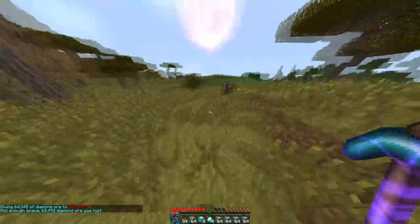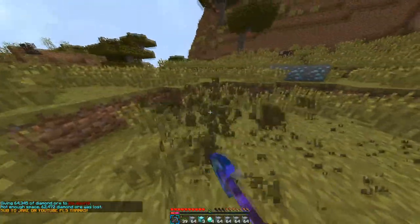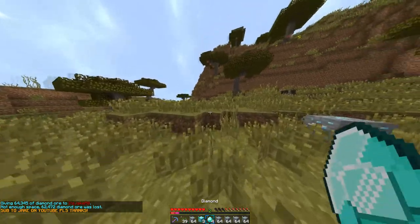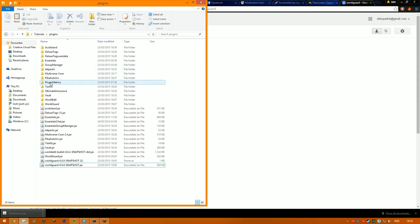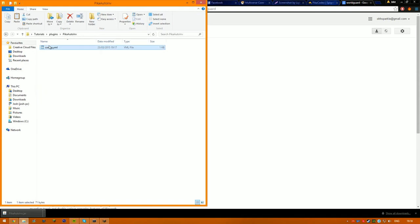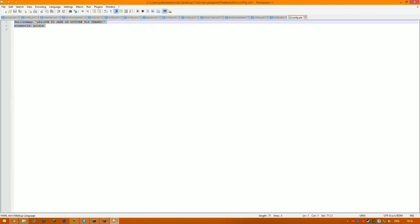It also has a fillometry feature. If you break blocks now, it'll show up in chat. I've customized the config to show that, and I'm going to go into the config now to have a look.